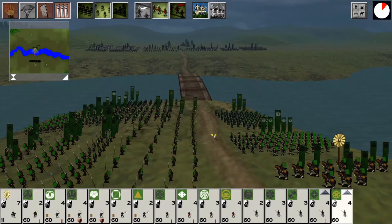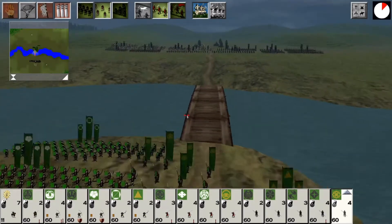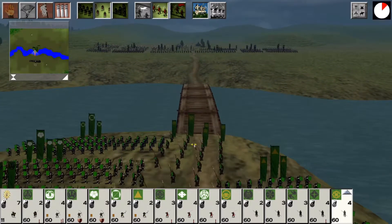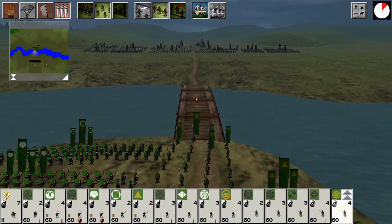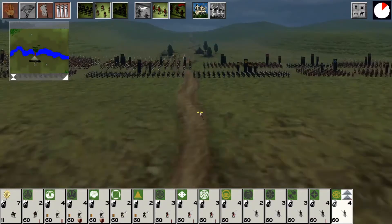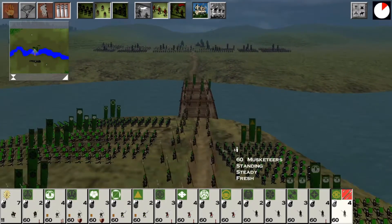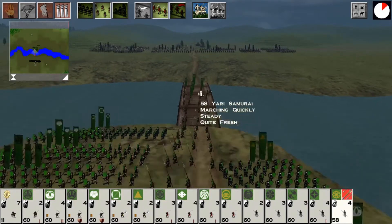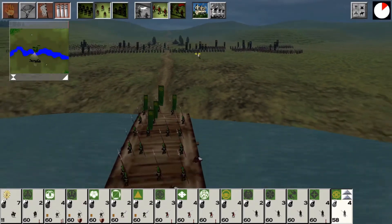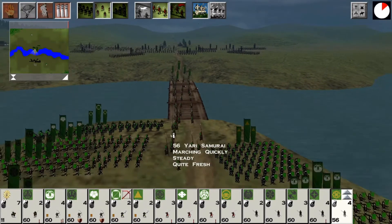Got my units lined up and ready to go. Pretty standard stuff for me - I like to have my missiles up front to shoot down anyone in range. My spearmen - their jobs are to march across the bridge in loose formation to take as few casualties from missile fire as possible. And when they do bring in melee units to counter this, I'm just going to retreat across the bridge and try to draw them into the fire of my ranged units - my guns and my archers. Who are they going to bring forward first? Looking at some Yari Spearmen. Let's try to draw them as close as I can before I retreat back.